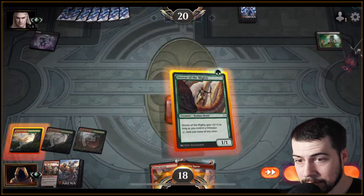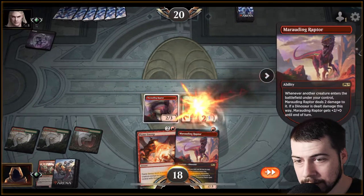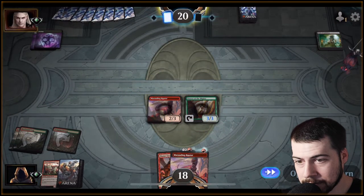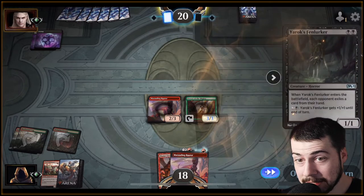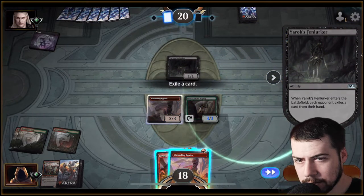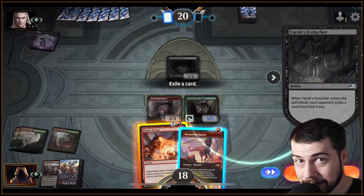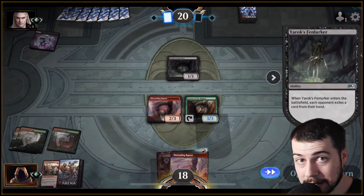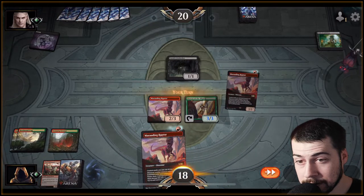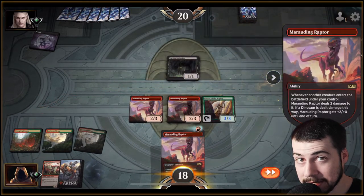Let's see what we want to do. Yeah, that's gonna be good — trover of the mighty, marauding raptor. We should be left with at least one body. Yeah, rocks fen lurker — I'm pretty scared. Hopefully they don't get the phyrexian obliterator; that would not be good. We're looking pretty sweet though, pretty sweet. I'm excited.